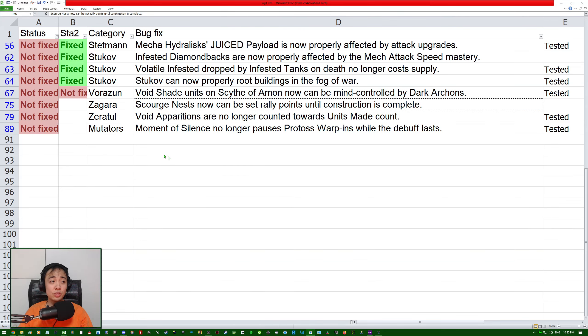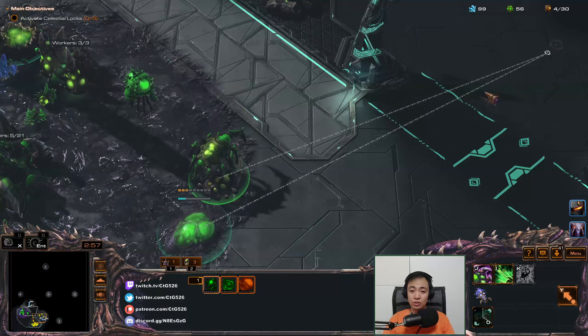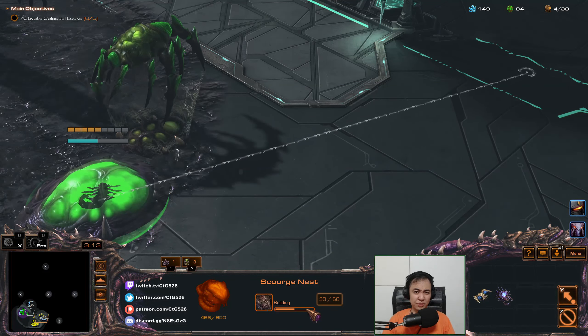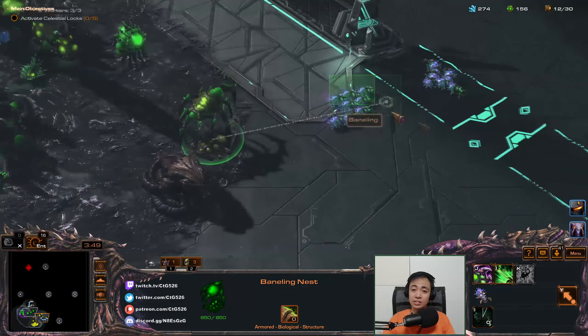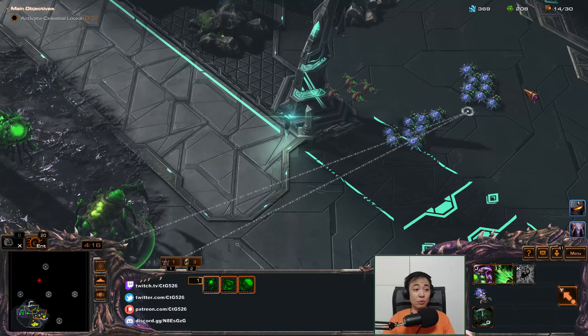We're nearing the end. Scourge Nests can now be set rally points until construction is complete. You can see the Baling Nest can set rally points even when under construction, so now the Scourge Nest can also do the same. Whenever something spawns out of this building, it will directly go to the point where it's rallied to. Let's wait for the Scourge Nest to complete — you can see it can still rally. The Baling spawns directly to this spot. How about the Scourge? It's about to spawn. Scourge also can be rallied. That is fixed.